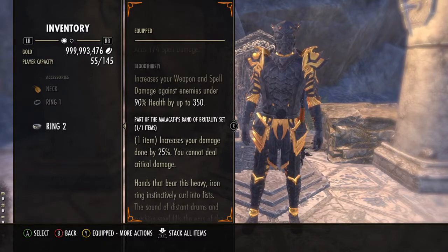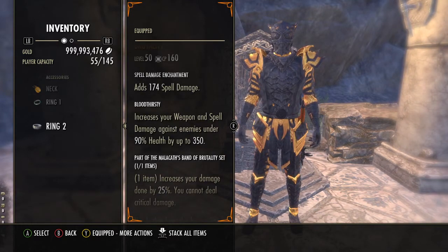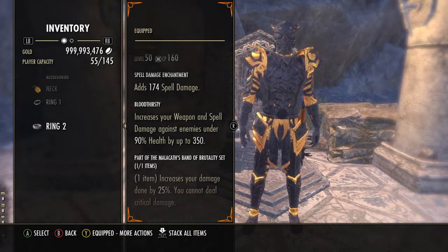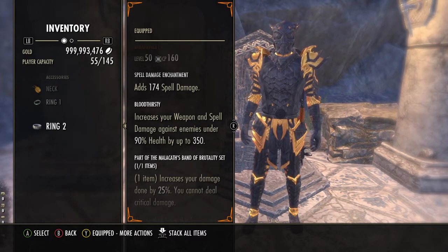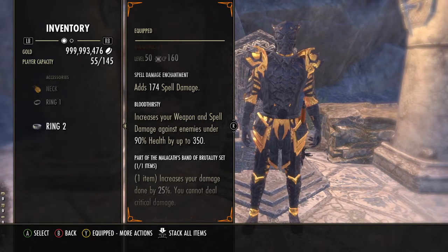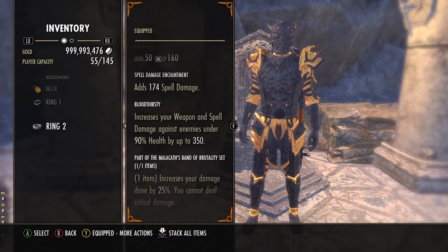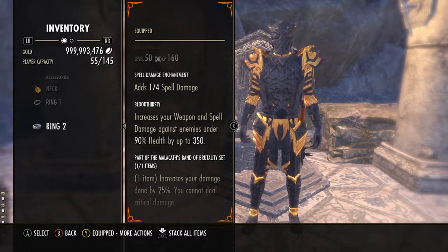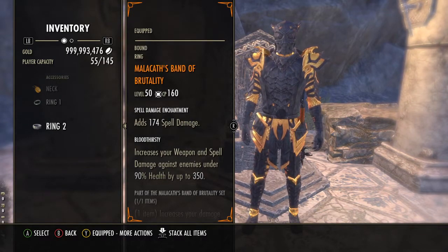Finally we're running Malakath's Band of Brutality, which increases our damage done by 25% but means we cannot deal critical hit damage. I've kept it as Bloodthirsty rather than Infused. Bloodthirsty increases weapon and spell damage to enemies under 90% health, up to 350 — averaging about an extra 170 by the time they hit 50% health. This works well in both PvP and PvE. I personally love this ring because it means my damage is set rather than chanced.